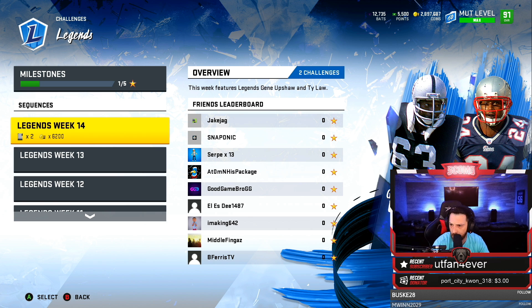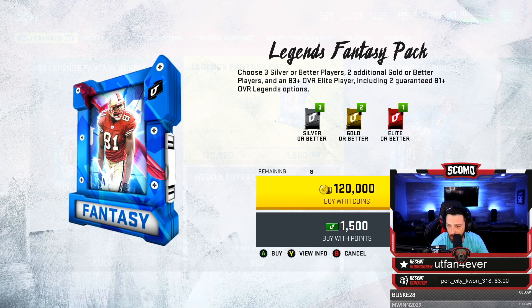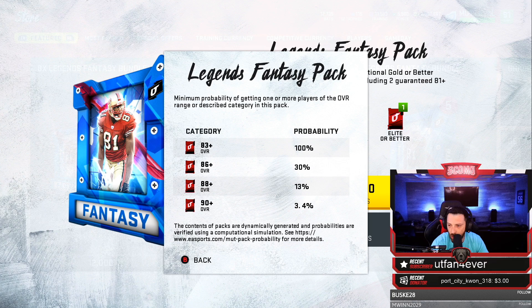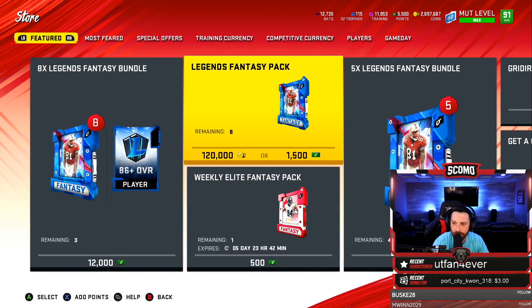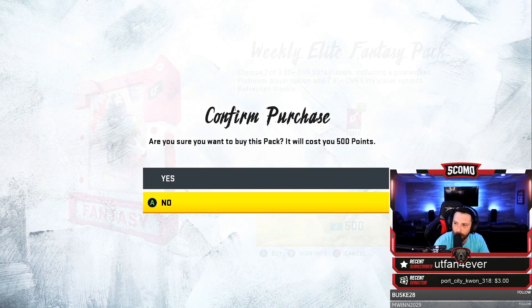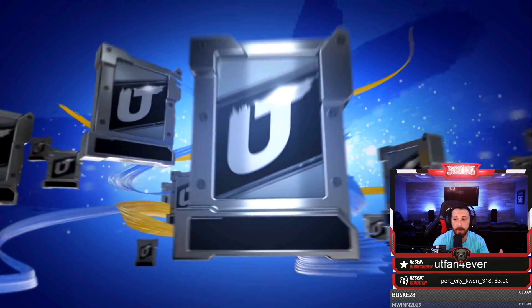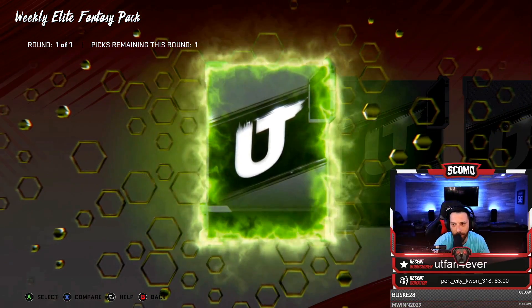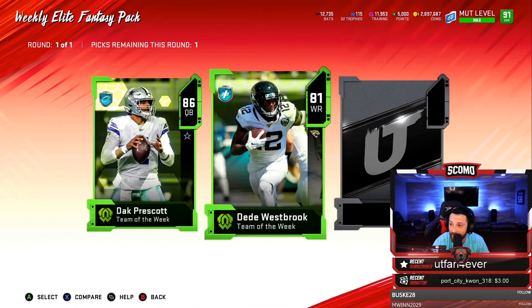Gene Upshaw and Ty Law solos are live. Legend Fantasy Packs are live — hashtag no legend packs for me, do not open them. They've been so bad the last two weeks. I lose more coins on legend fantasy packs than any other pack in the game. We will open up our weekly elite fantasy pack — these have been the best value for me. We got 86 Dak!